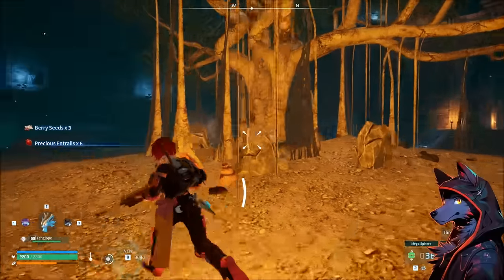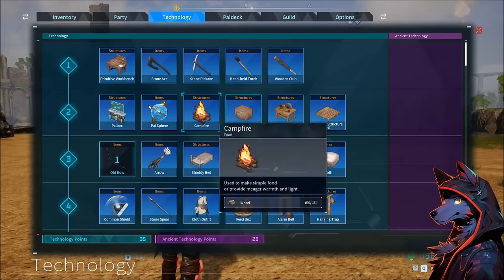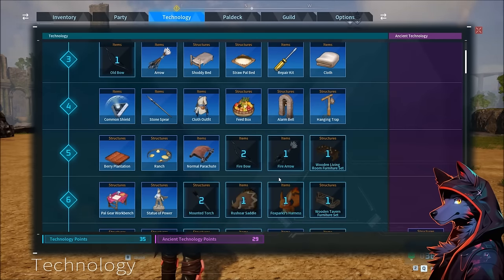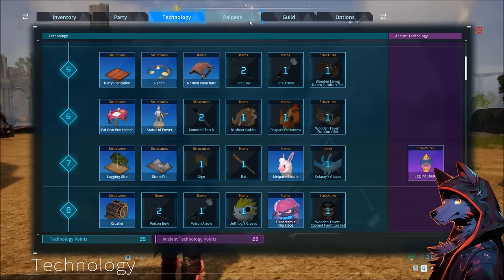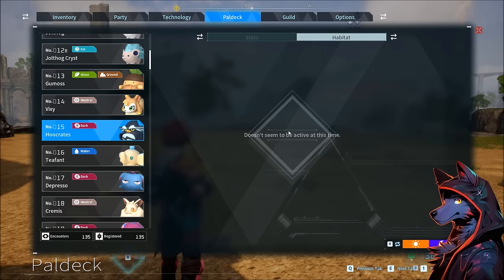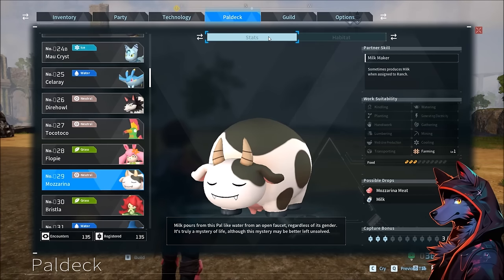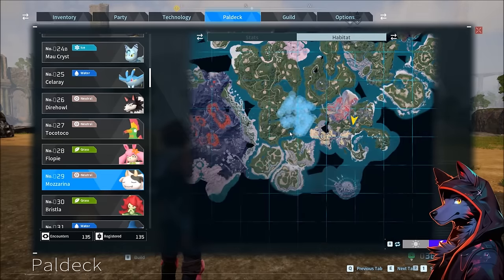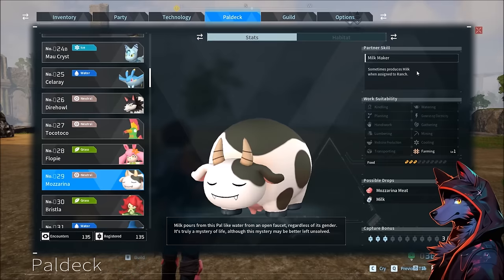Dungeon exploration is good in general — you find different kinds of Pals, catch or kill them for all kinds of items, and there's a reward at the end. Heucrates is a very interesting Pal: you don't want to click on everything in the technology tree as you level up, because you will run out of technology points. If a tech is far off, go find a Heucrates — it has a chance of dropping the high-grade technical manual. It's only found at night but found kind of everywhere. Mazarina is the only source of milk unless you overpay a merchant. You can put it on a ranch and it produces milk automatically.